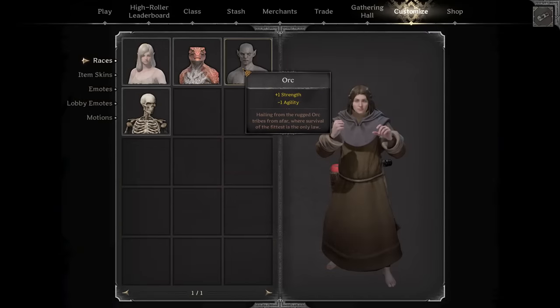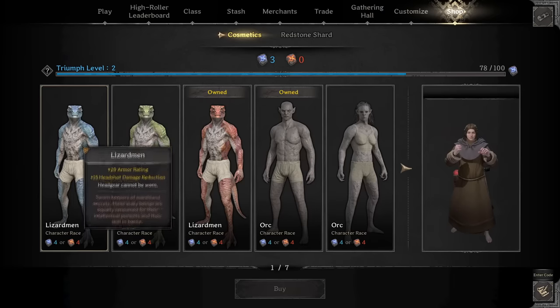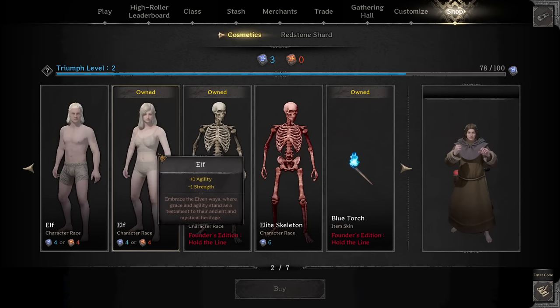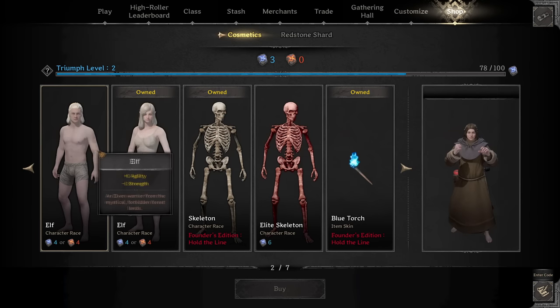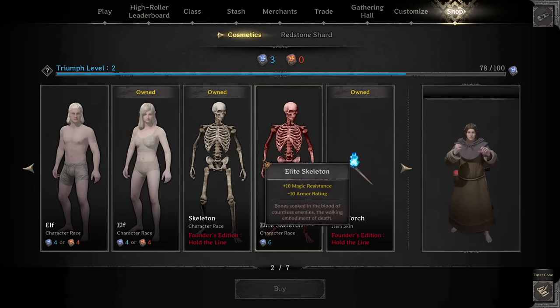By default you will only be able to play as a human unless you bought the Hold the Lion version of the game, which is a little more expensive, in which case you will also have the exclusive skeleton race. The game is not pay to win, as you can easily acquire a race almost exactly the same as the skeleton — the elite skeleton — completely for free, which is arguably just better than the normal skeleton. There are also a few other races that offer minor stat changes, and the more experimental Lizardmen, who have a unique mechanic, all available for in-game currency. These are mostly just useful for slight min-maxing rather than huge advantages.